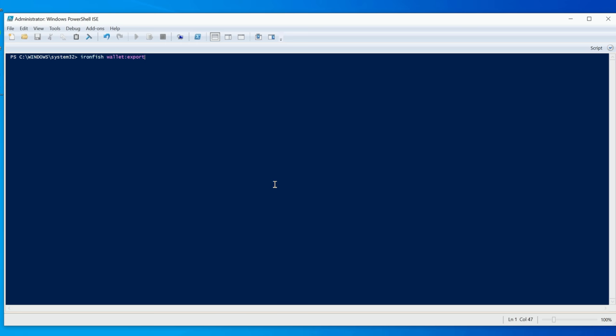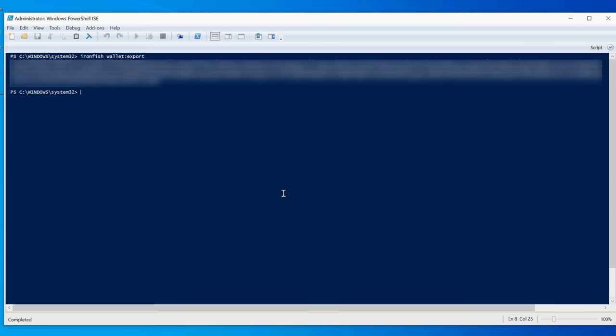I'm simply going to hit enter and it will export all my private keys. There are my private keys — I have them blurred out for security purposes. Simply copy the entire line, save it into a Notepad, put it on a USB stick somewhere so you will not lose it.